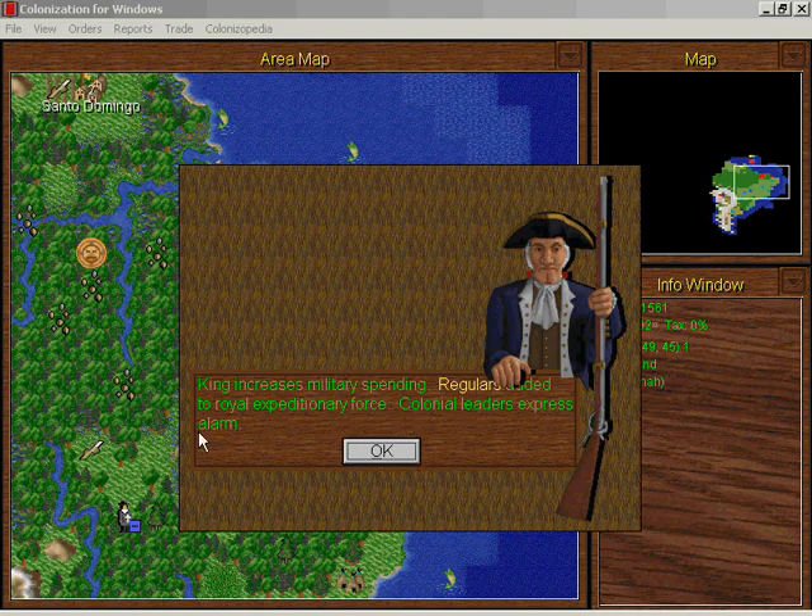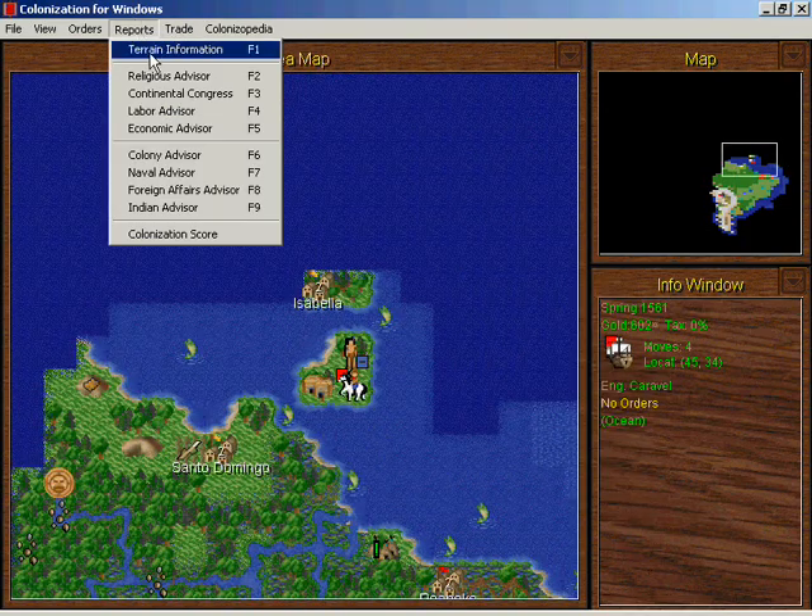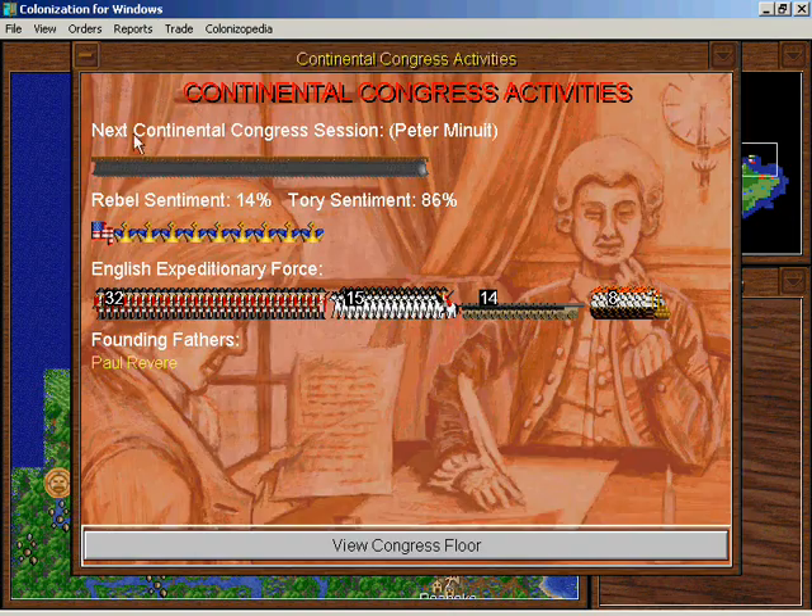Something about the royal expeditionary force — let's look at that. This is the royal expeditionary force, the force that the king will dispatch if some belligerent colony were to separate from the king temporarily. Regulars are the unmounted units — they are very strong, about as strong as our artillery would be. It's quite a large force.